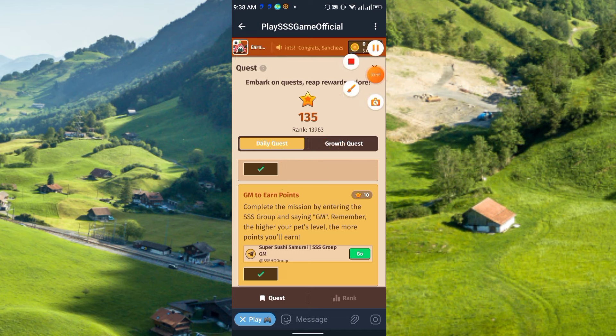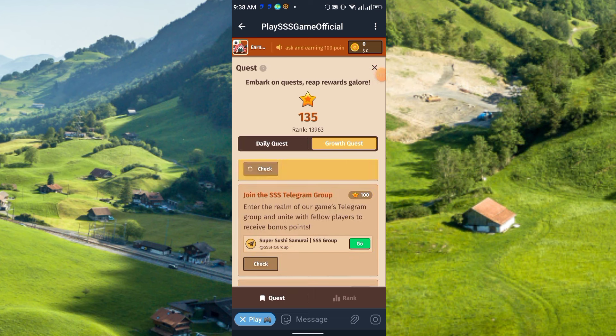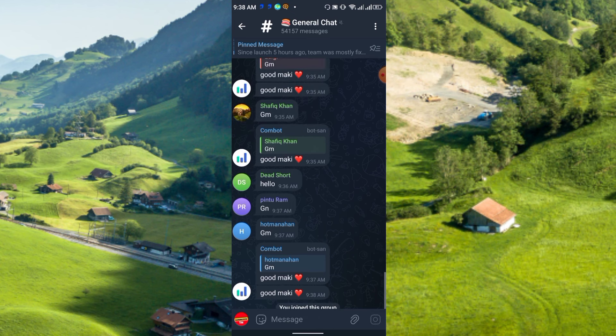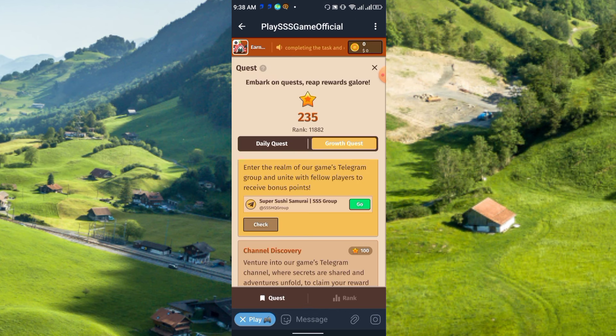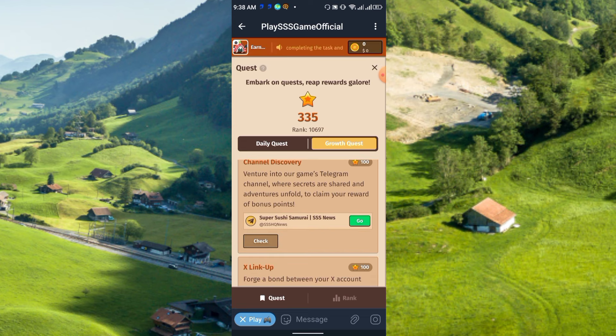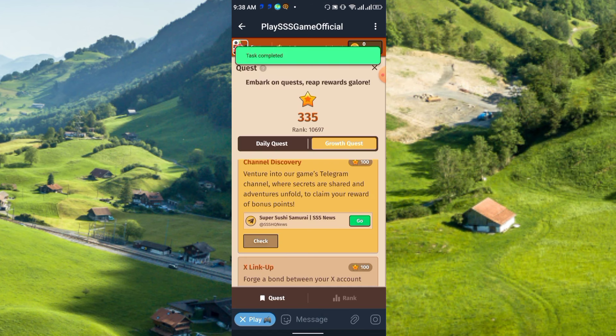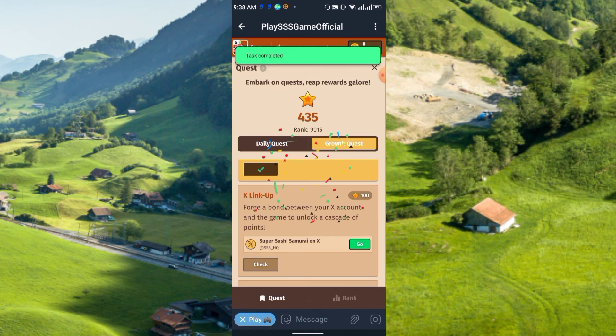There is also a Growth Quest — go to Quest and click Check to get free points again. There are some social tasks available: follow their Twitter or Telegram. After following their Telegram channel, come back and click Check to receive free points. The same method applies for their Twitter — follow, come back, and click Check to collect more free points.